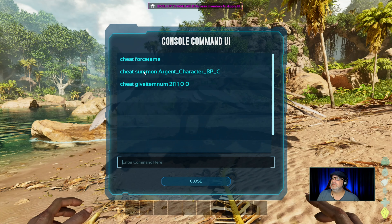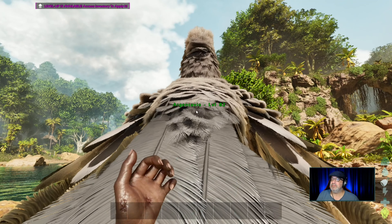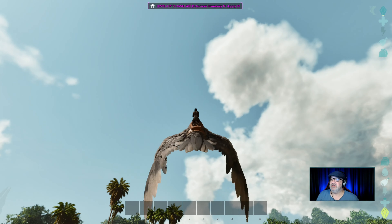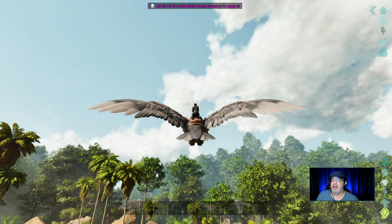Let's see if we can get a saddle. There it is — now let's equip this saddle. There you go. It's as easy as that. Now you can explore this beautiful island at your leisure.